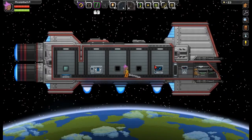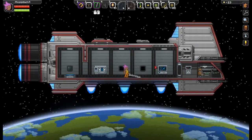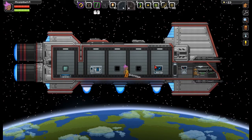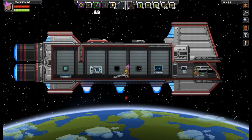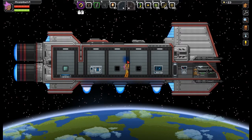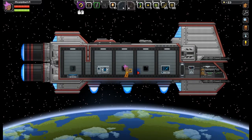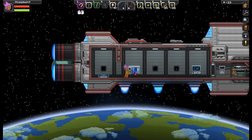Hello guys, welcome to Starbound. As you can see from the last video, this is going to be a tidbits-type deal. We're going to take a quick look at your ship. This is the human ship — there are multiple different ships you can get. Fun fact: you can break the background and tear it apart and change the insides. You can't change the outsides, unfortunately, but you can change the backgrounds.